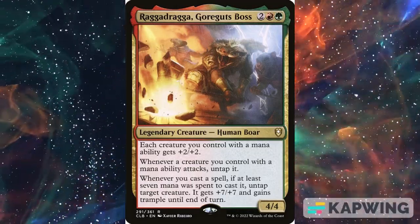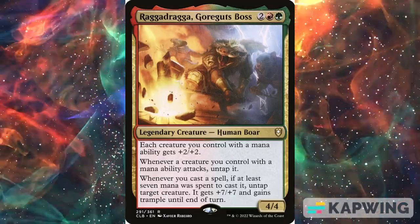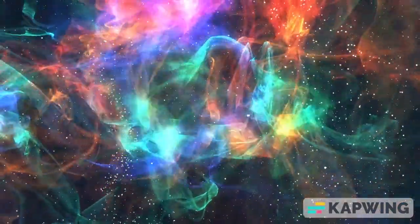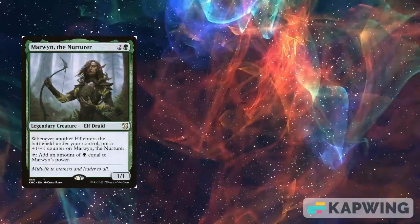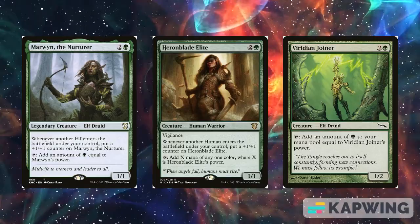Raga Draga's ability to boost a creature's power not only makes them more efficient in combat but also provides a great way to generate massive amounts of mana in a single turn. With cards like Marwan the Nurturer, Harenblade Elite, and Viridian Joiner, getting a plus 7 power also means getting 7 extra mana.